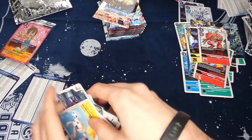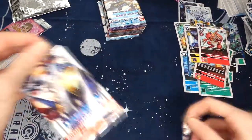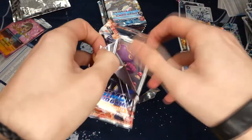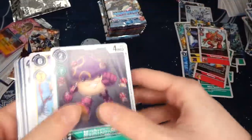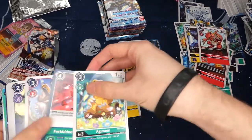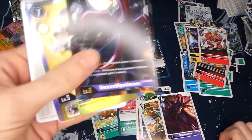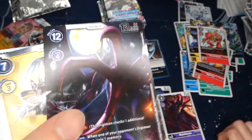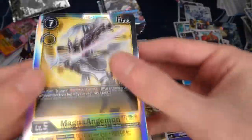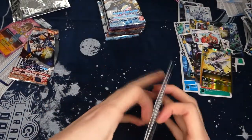My hopes of getting Omnimon in this box are slowly depleting, but we'll see — can't always get lucky on your first try. Still getting some doubles now — Mercifulmon — and we got Venomyotismon, very cool, and MagnaAngemon which is good for the yellow deck. Still no Omnimon though.